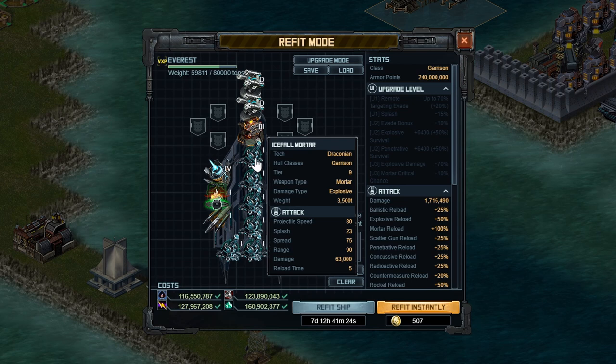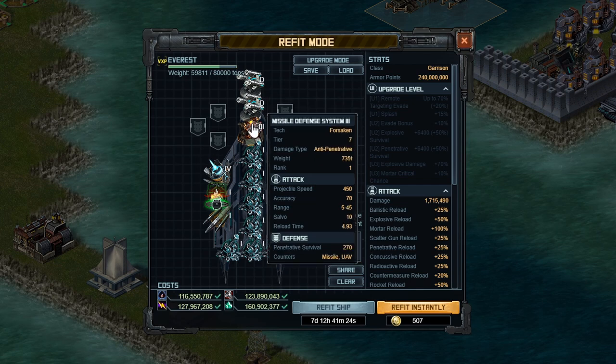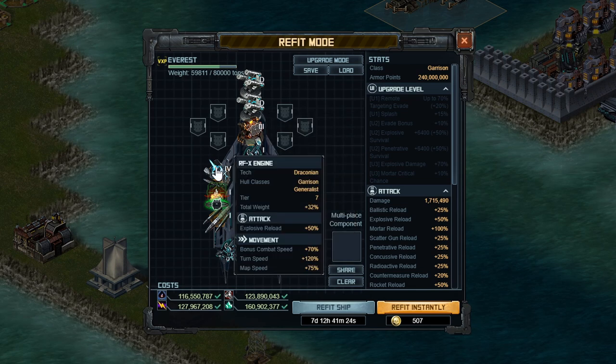It also has a few countermeasures in terms of anti-mortars, which shoot down enemy mortars, as well as anti-missiles, which shoot down enemy missiles. I've used missile defense system 3, which I got from scrapping some of those free fleets given to you in the beginner campaigns, because you really only need the best one. If you have both a tier 8 and a tier 9 assault one, you can scrap the lower one. All the other tech here should be available in the Forsaken mission. Most of them are actually really cheap — the Everest and the mortar are the only expensive bits.